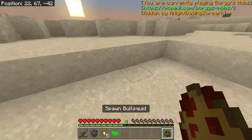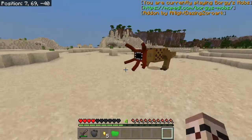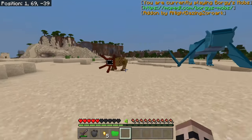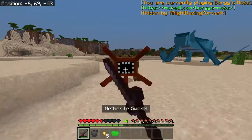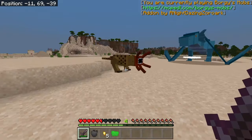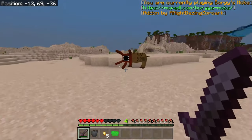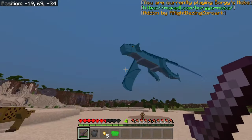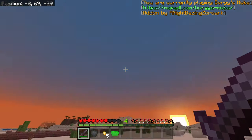Next up we got this bullskin. This is another mob, another hostile mob. That one just took away another mob — it destroyed it. Oh, this mob flies by the way. We better be careful.